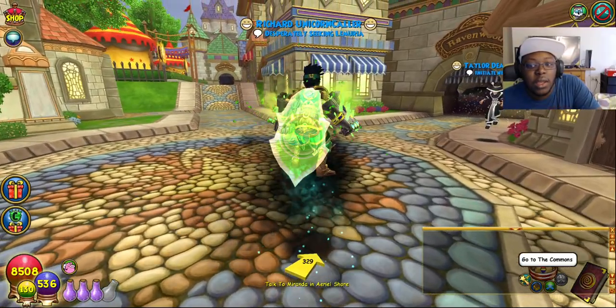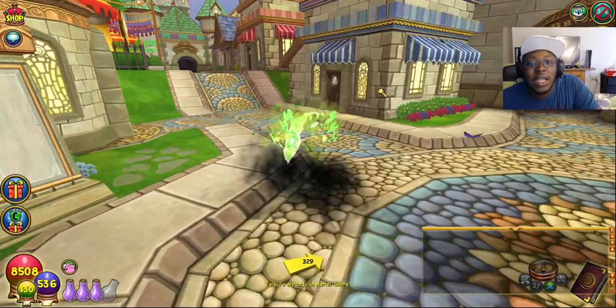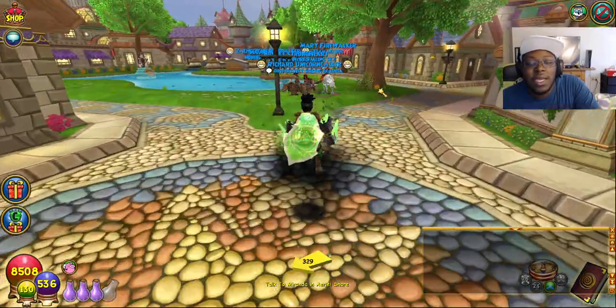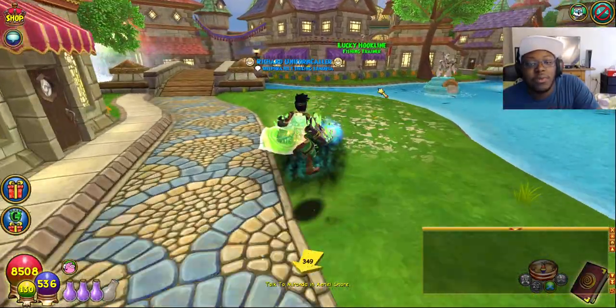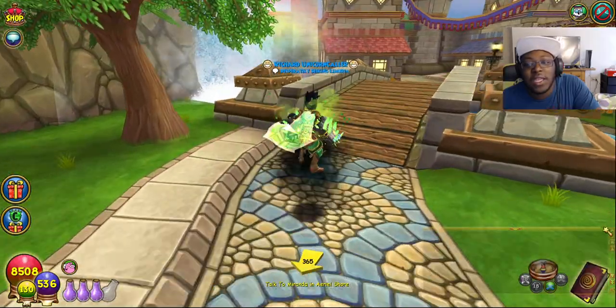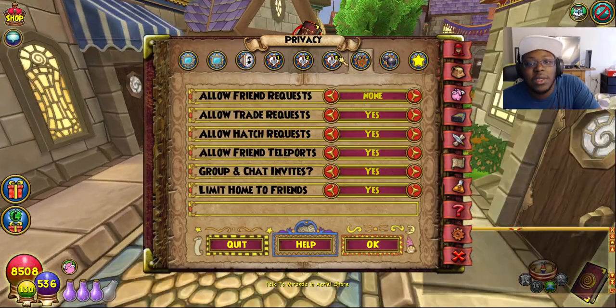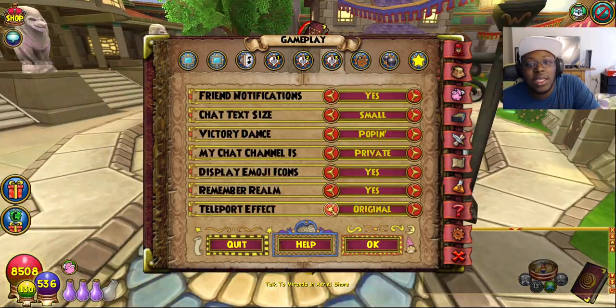I'll show you what it looks like. See? I love it. Absolutely one of my favorites. I just love the animation for it. I mean it's better than the Cherry Blossom from the Spring Scroll of Fortune, and that's a fact. The Cherry Blossom teleporter effect is just a 2D image — I did not like that teleporter effect.